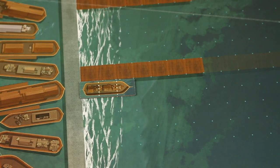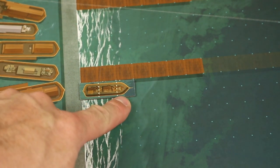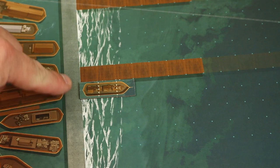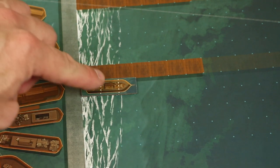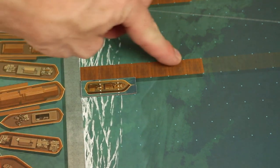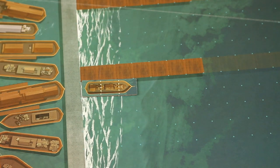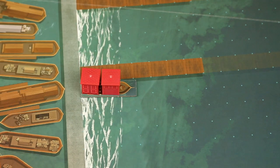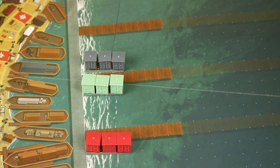Each player takes a size-three ship tile — size three because it has three squares delineated by dotted lines. Place it with the short edge next to the shoreline and the long edge next to a wharf. Then place three structures, one on each spot of that ship tile. In a three-player game it might look something like this at the start. Don't worry about placement strategy now if it's your first time — watch the rest of the video first.